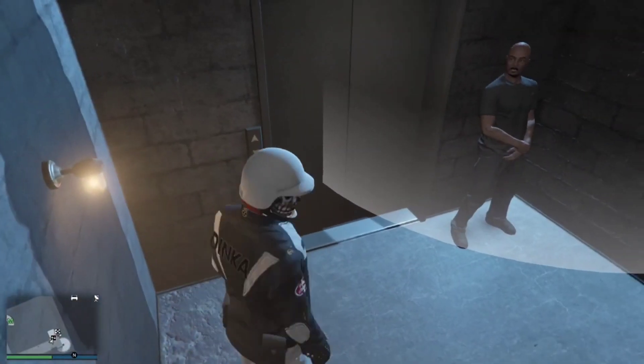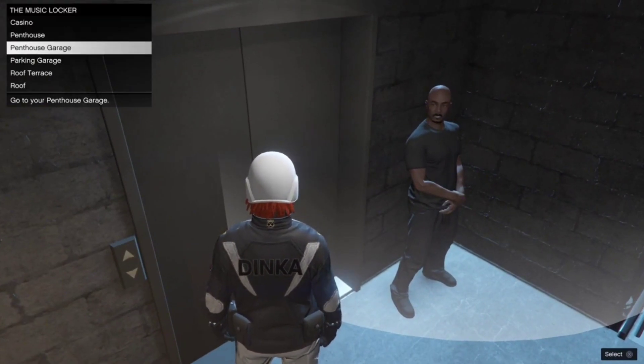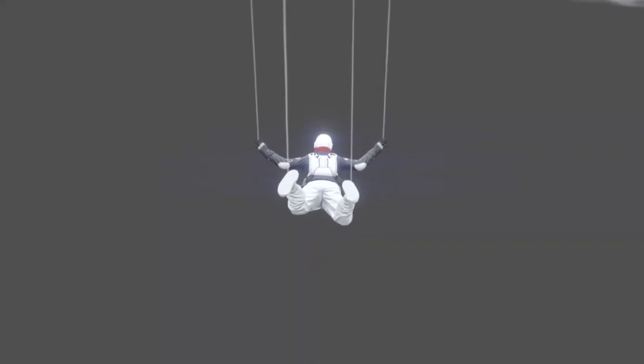I failed but was able to go back into the music locker, and the white circle was still there. Walk away from the circle first so you don't accidentally walk into it. If done correctly, time the walk into the circle and click into the penthouse garage at the same time. You will fall through the map and land outside.